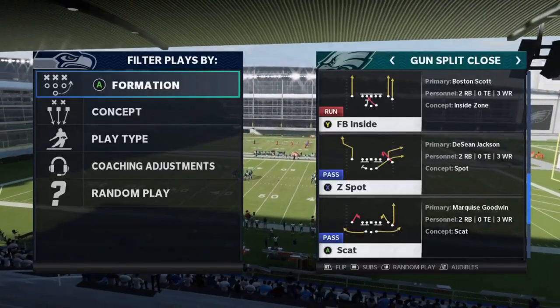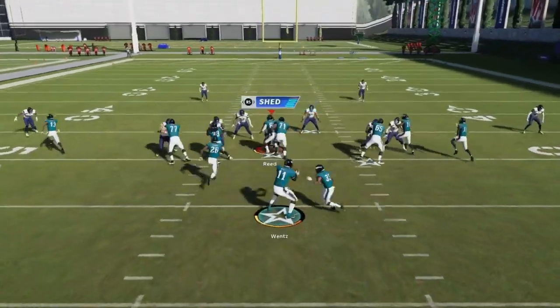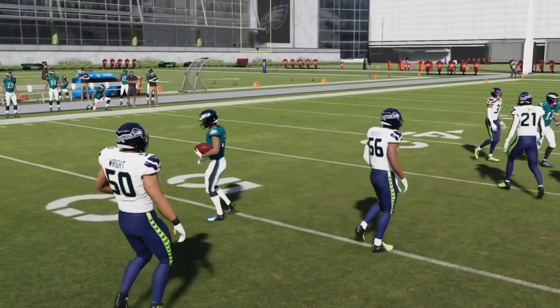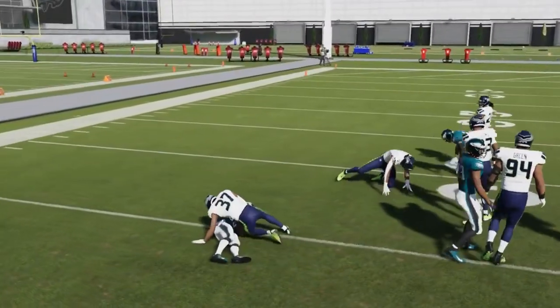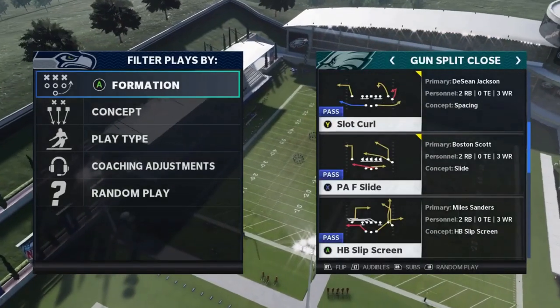Next up we got the Fullback Inside — another good run play from this formation. It's an inside run but it's best to bounce it outside the other direction. You have the lane inside but it's really more of an outside run, and both options are explosive.